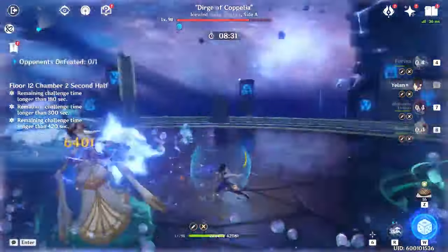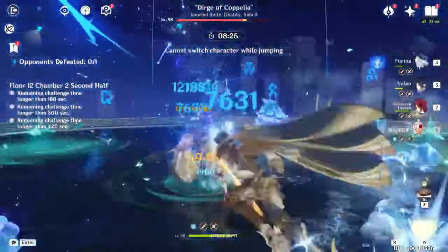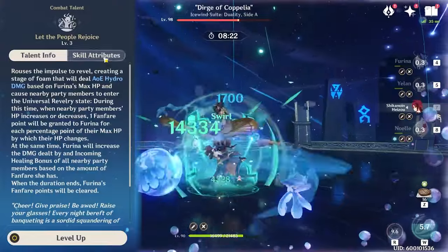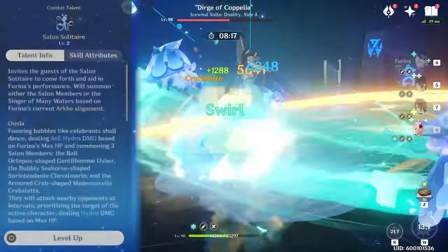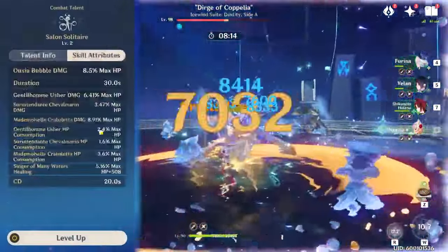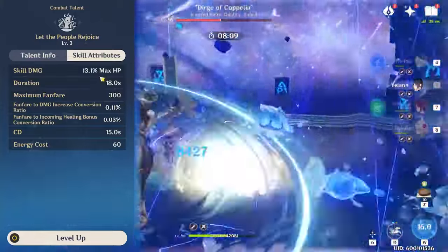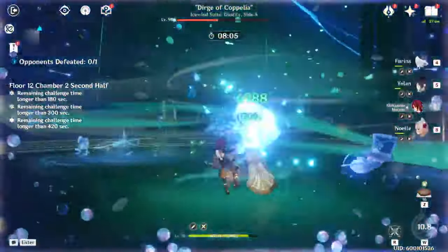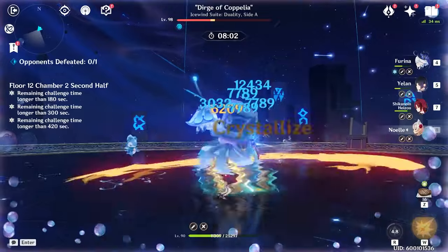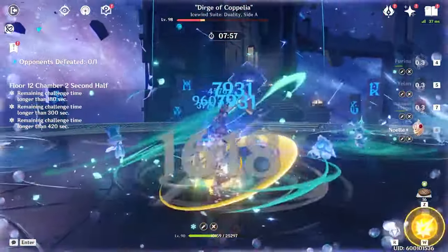When it comes to team compositions for Furina, she works in a lot of the super meta teams already as well as new teams. What you really want to maximize is having someone to heal the damage that she's doing to everyone with her elemental skill for two reasons: you want to keep everyone above 50% health so your pets can do bonus damage, and you also want to heal up party members' health as that increases your fanfare stat gain for your entire team's damage bonus. So someone like Baizhu, Noelle, Barbara, or Kokomi can shine here — basically any healer just gets better with Furina in your party.